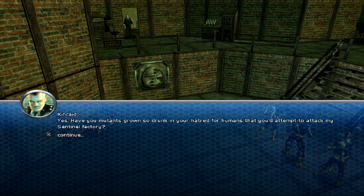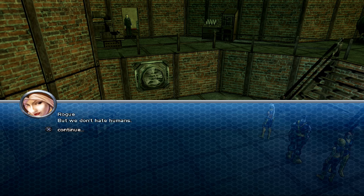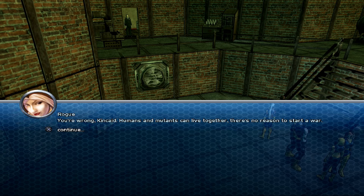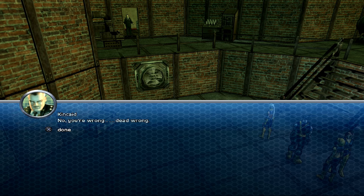General Kincaid. Have you mutants grown so drunk in your hatred for humans that you'd attempt to attack my Sentinel factory? I don't think it was much of an attempt - we pretty much destroyed the whole thing. But we don't hate humans. Spare me your lies - I know you're biding your time, waiting and growing in numbers until the day you can seize power from the lowly, unevolved humans. Well, I'm not about to let that happen. I will fight you by whatever means necessary. You're wrong, Kincaid - humans and mutants can live together, there's no reason to start a war. Dead wrong. That was missing everything but the maniacal laugh.